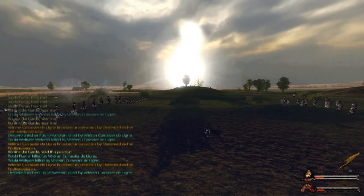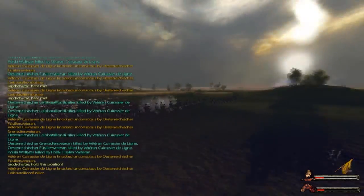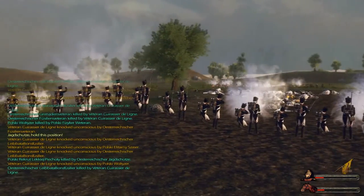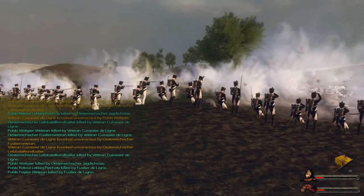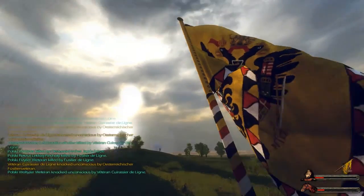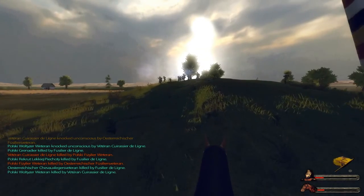Got the rifles up there — Jägerschützen, hold right there. My cavalry has been dispersed I think, more or less. So we should expect the enemy cavalry to charge pretty soon. I'm going to go up to the Jägerschützen and take a lookout from up here — it's easier to have control of the battlefield.